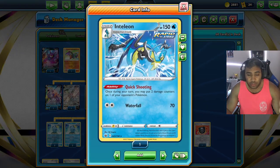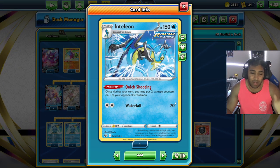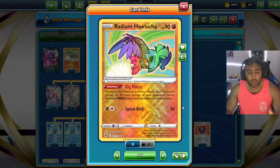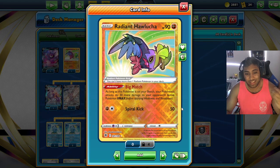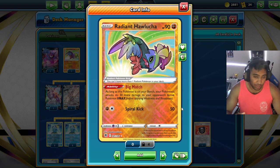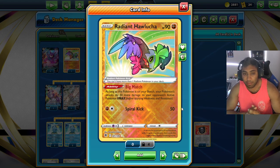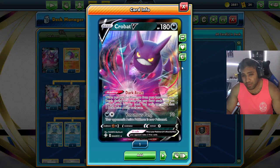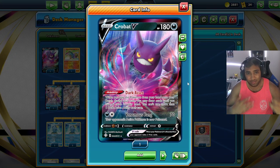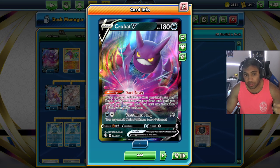To back up our line we have a four-three-one-one Inteleon line. Quick Shooting is there to supplement damage, and Shady Dealings is there to help us set up. Shady Dealings is objectively better in this deck, but we need Quick Shooting because our damage doesn't always reach high enough. We also have Radiant Hawlucha so with Big Match we can hit 30 more damage on V-MAXes — the relevant one being Mew — reaching 310 to knock it out. For Crobat V, we use Inteleon to ping with Temple of Sinnoh to round out that matchup. We have one Crobat V for those pivotal early or mid-game turns where we need to draw a bunch of cards.